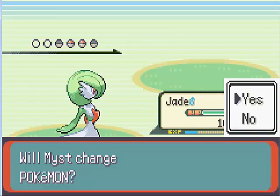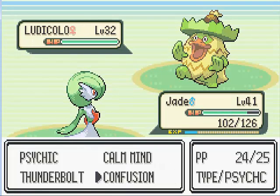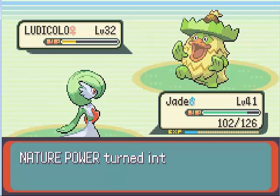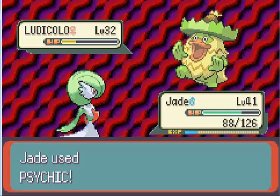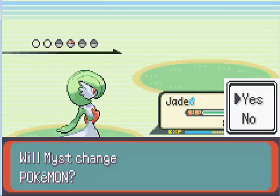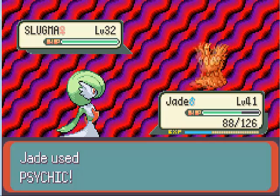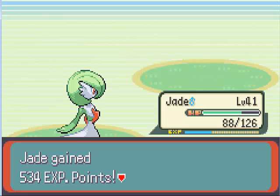Now we've got Ludicolo — at least she got something to its final form. I'm not going to make any comments on Lotad's evolution tree, like I said in part one. I think Ludicolo can speak for itself. Just get rid of this thing. Last but not least, her Slugma — goodbye. Come to think of it, during this game I don't think we've ever fought a single trainer that has Slugma of all things.